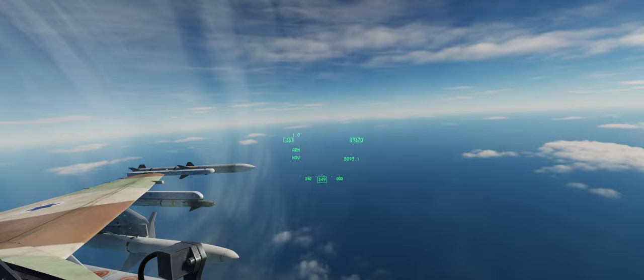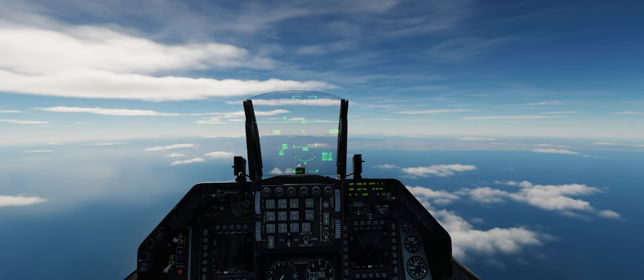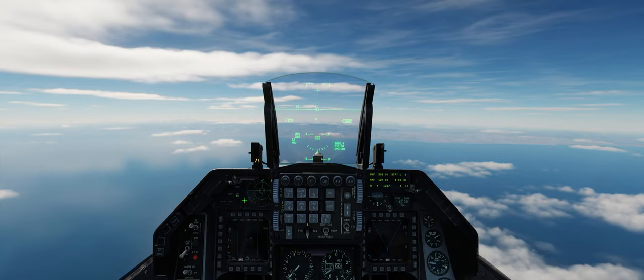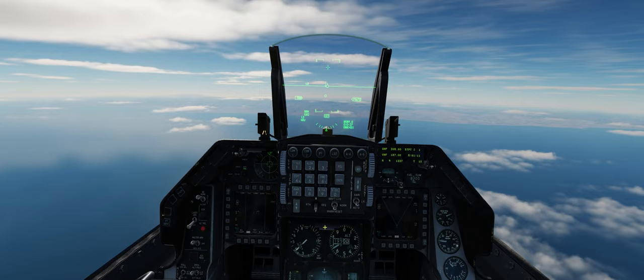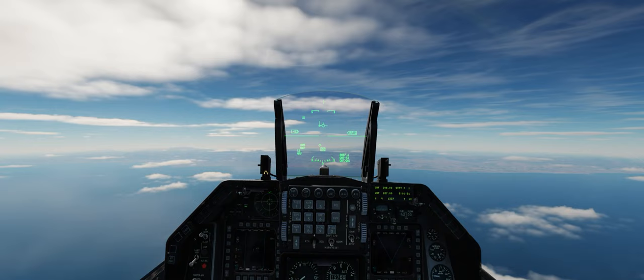Here we are in an Israeli F-16 cockpit heading towards Beirut from off the coast. Our steer point one is situated right on top of our SA-5 Gammon battery. We can see on our RWR we have nails from the Tin Shield search radar from that SA-5 site. We'll go ahead and increase our altitude and try to bait the SA-5 into shooting at us as early as possible.